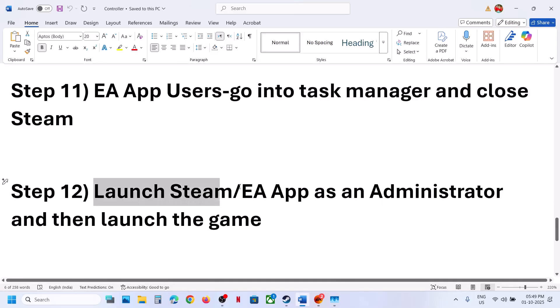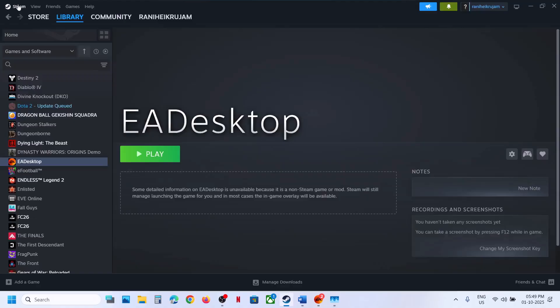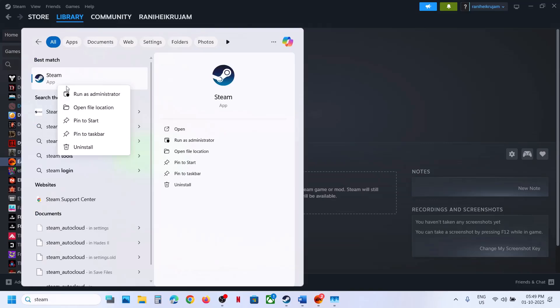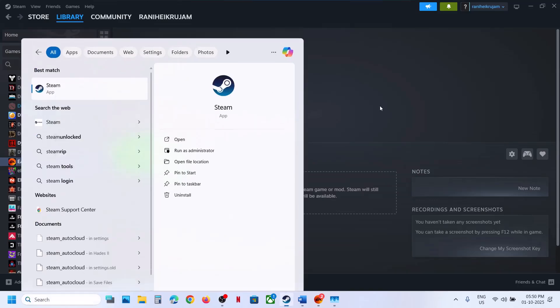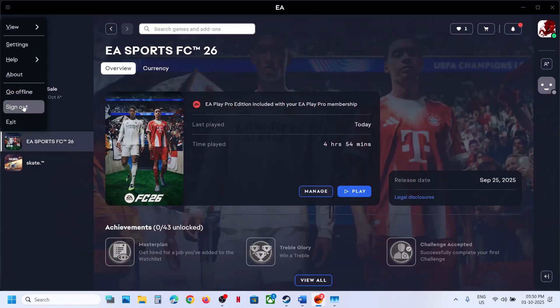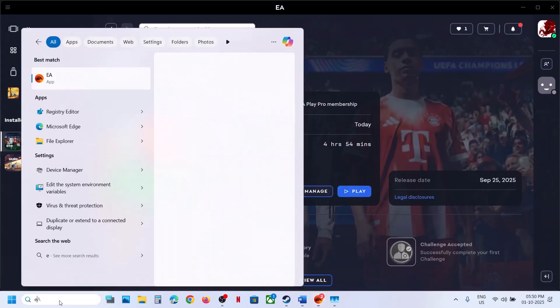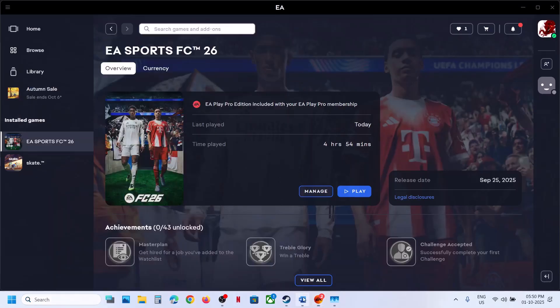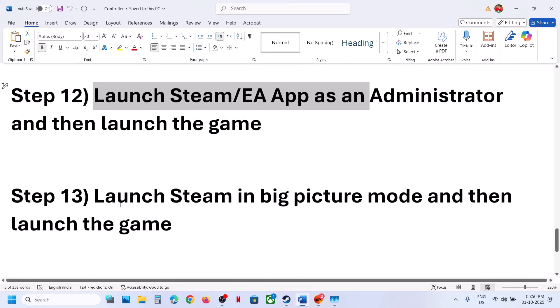The next step is to launch Steam or EA app as an administrator. Close Steam, type 'Steam' in the Windows search box, right-click it, and select 'Run as administrator.' If you have the game on EA app, close it, type 'EA app' in the Windows search box, right-click it, and select 'Run as administrator.' Then launch the game.